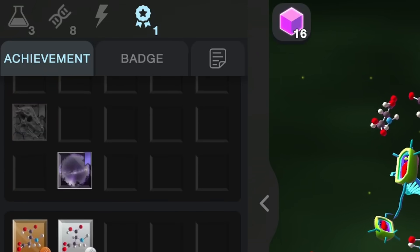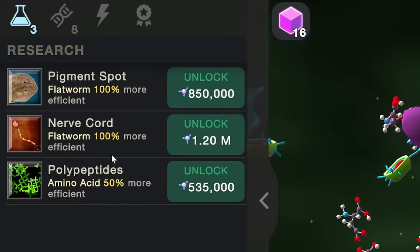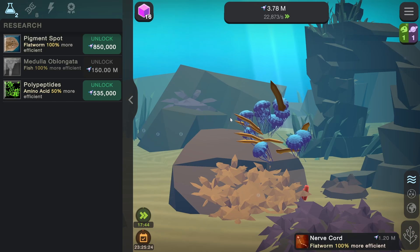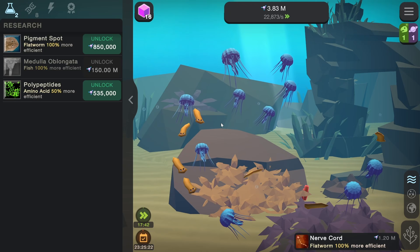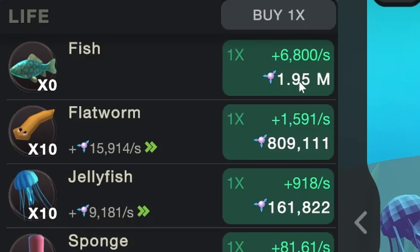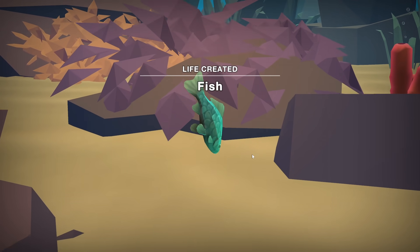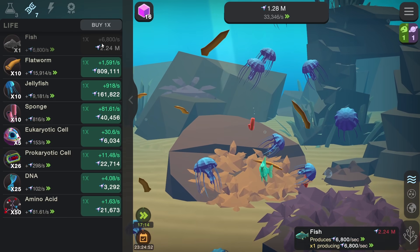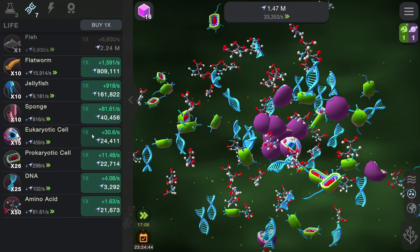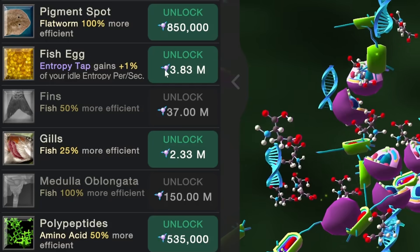That achievement gives 2 million entropy just by itself, and then the dinosaur one as well — that is incredible. Because we need a million in change to get nerve cords. Medulla oblongata — I feel bad for whoever had to name those things. Look at all the flatworms that just sprouted everywhere. We could probably get more sponges too. And we can buy our first fish — he's a sizable fish, swimming straight down to the ocean floor and not caring about anything. I don't blame him since he gives 6,800 entropy a second. We'll also get a few more eukaryotic cells to have 25 of those, and then 5 million can give us fish eggs and pigment spots.